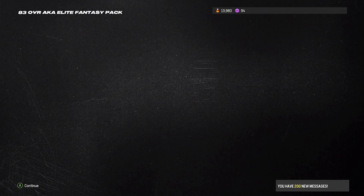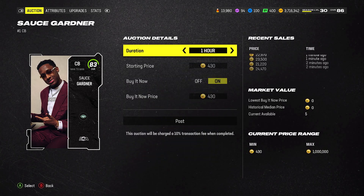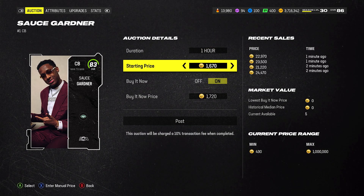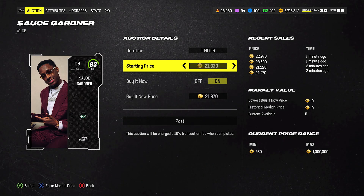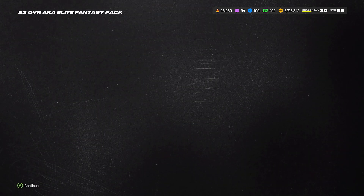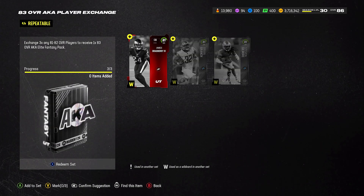Let me pick up Sauce real quick — let's see what the 83 Sauce is selling for. This is selling for 23,000 coins. That is perfect because it did not cost me 23,000 coins to make — it literally cost me about 14 to 15k to make. So we're profiting around 8 to 9k per build.